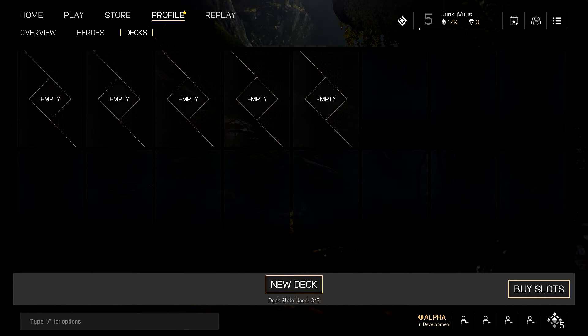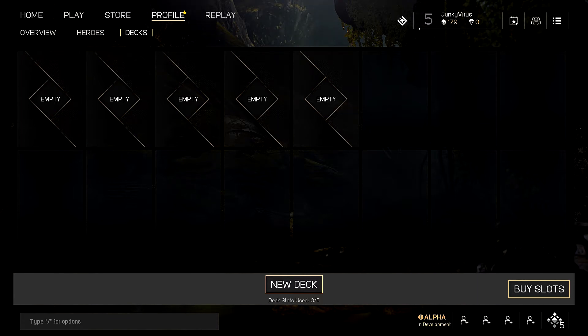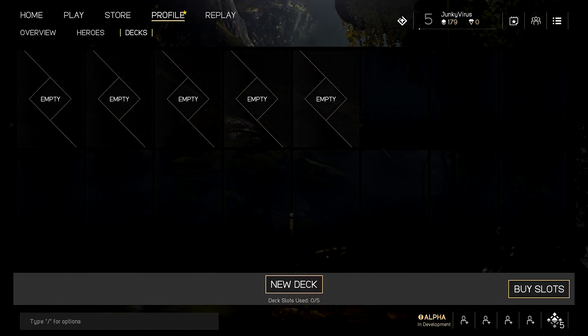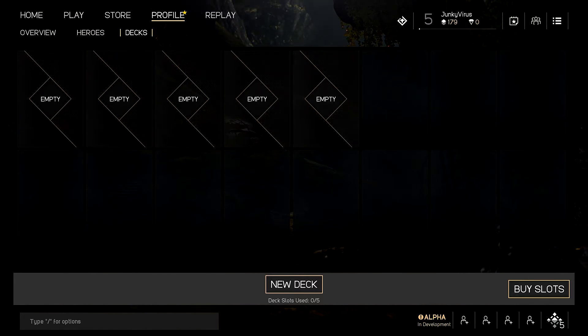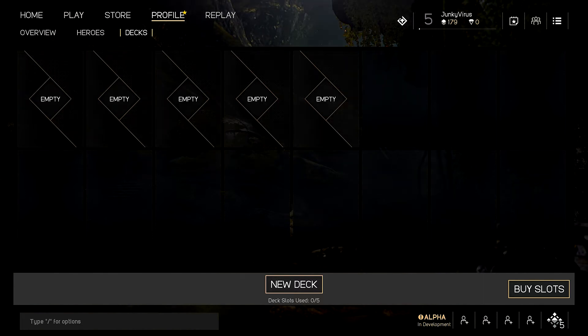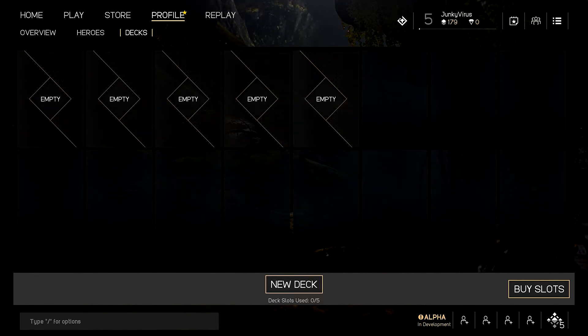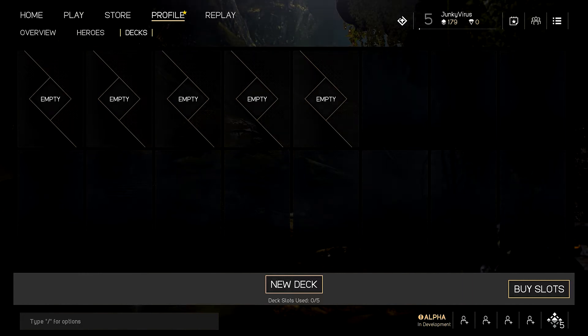Hello there ladies and gentlemen and welcome back to Paragon. This is the last part of our three-part series — we're gonna go over deck building, picking cards, upgrades, and all that. I had shopping and start items on this list as well, but since we covered that in part two when we took a look at the map, we don't really need to redo that.